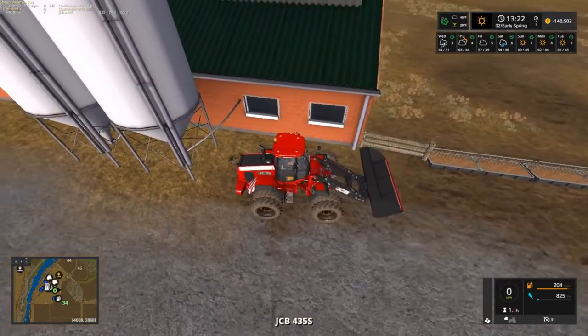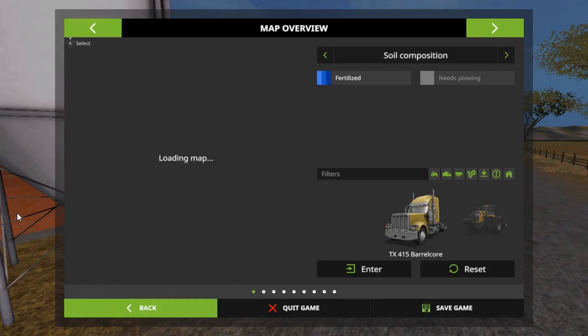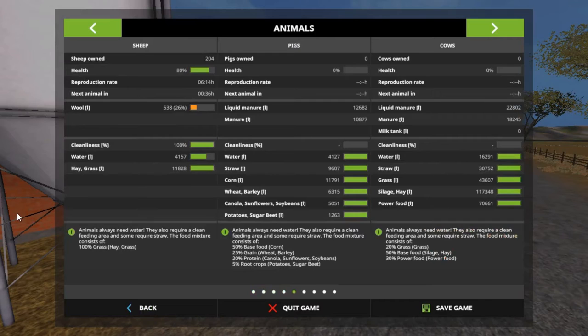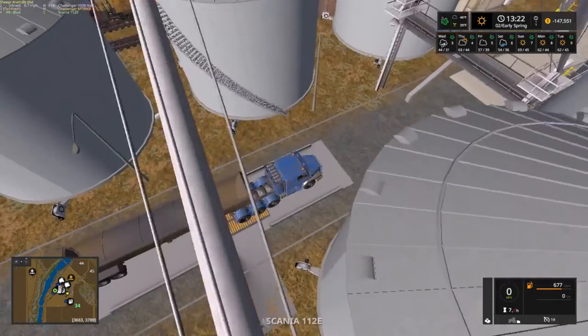There are pigs — they're doing good. Do I have any pigs? I don't have pigs yet. No, there's zero — it's sheep, that's what we need. I need to get them some water.